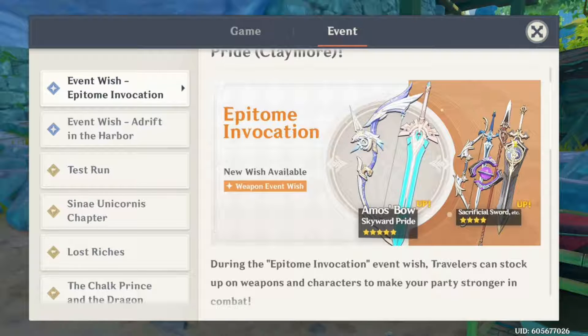I believe this is Sacrificial Bow. And then I think this is Dragon's Bane — basically Xiangling's weapon with the Elemental Mastery. And then we have the Bell here.